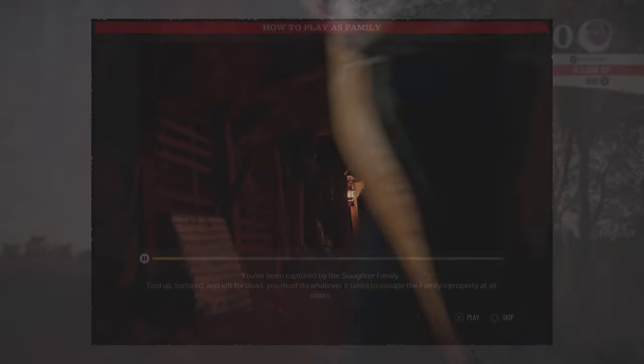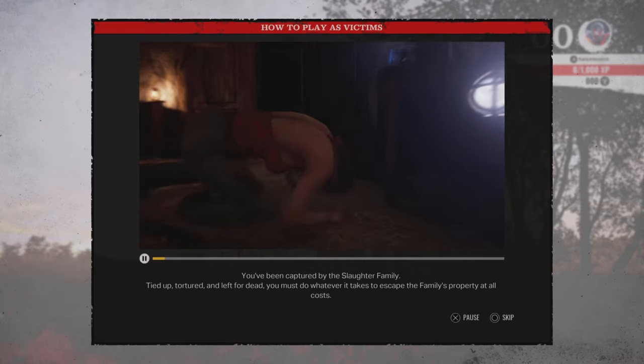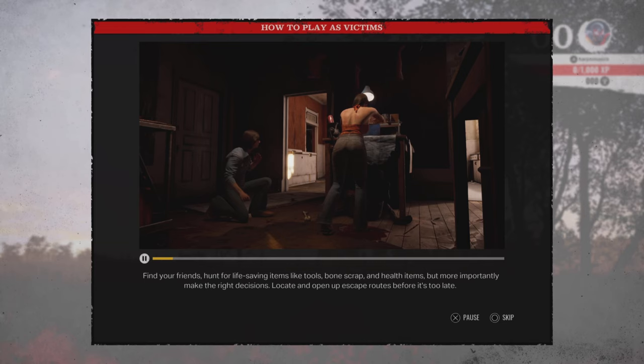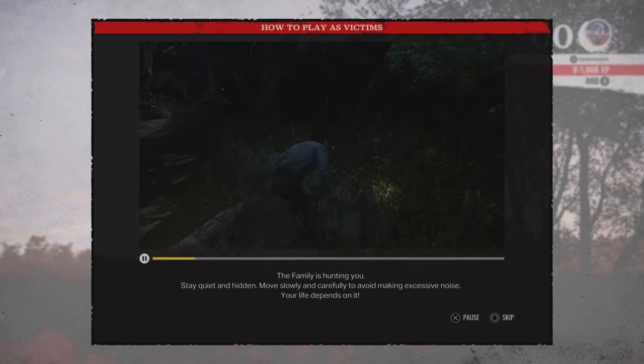Ladies and gentlemen, this is how you play as a victim. You've been captured by the slaughter family — tied up, tortured, and left for dead. You must do whatever it takes to escape the family's property at all costs. Find your friends. Hunt for life-saving items like tools, bone scrap, and health. But more importantly, locate and open up escape routes before it's too late. The family is hunting, so move quietly and make the right decisions. Your life depends on it.